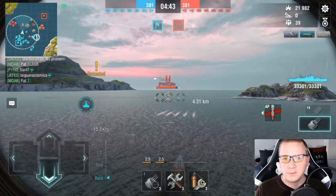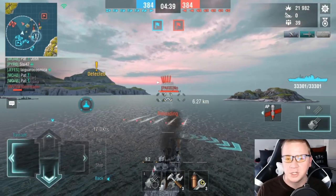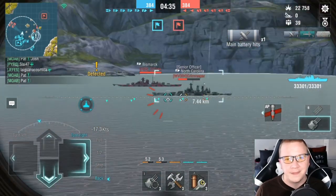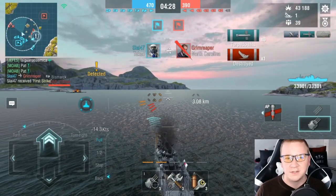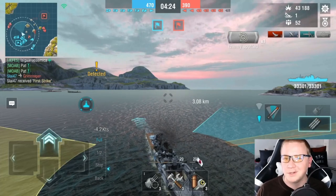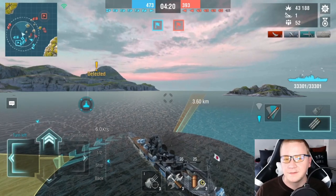The guns are going to rip through with AP on DDs at really close range, do decent against light cruisers, but against heavy cruisers the AP just bounces. So this is more of a ship where you want to shoot HE at targets you know you can burn, but shoot AP when you need that full damage pen.